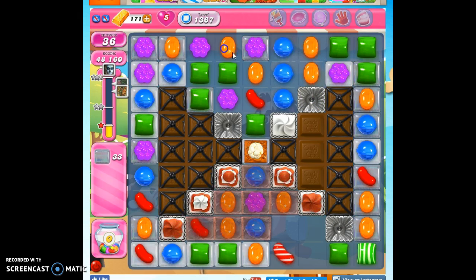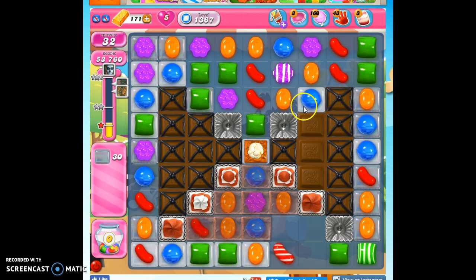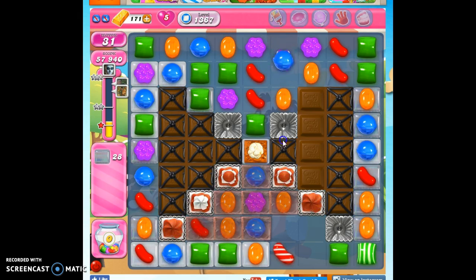It looks like we're going to be taking this out, so now the chocolate can grow, and it's probably going to grow and take over the specials I've created. This is a board that requires a bit of luck. If I only have one move to make on the entire board and it doesn't take out anything for me, you can see that there's a bit of luck required.